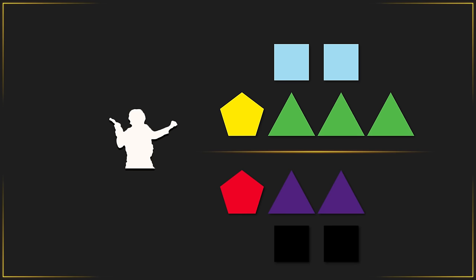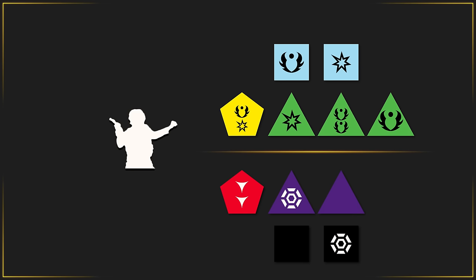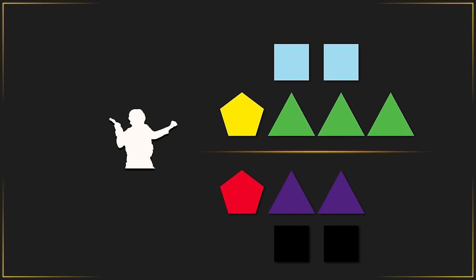Going back to Quinn's dice pool, let's imagine he rolls and gets three successes, two failures, five advantage, and two threat. After cancelling each other out, you're left with one success and three advantage — Quinn successfully snuck by the guard, and the remaining advantage allowed him to bring another player along. In an alternate scenario, Quinn rolled two successes, four failures, three advantage, and one threat. After cancelling, he's left with two failures and two advantage. Quinn is spotted by the guard but thinks fast, acts like he is lost, and the guard reluctantly gives him directions instead of arresting him.